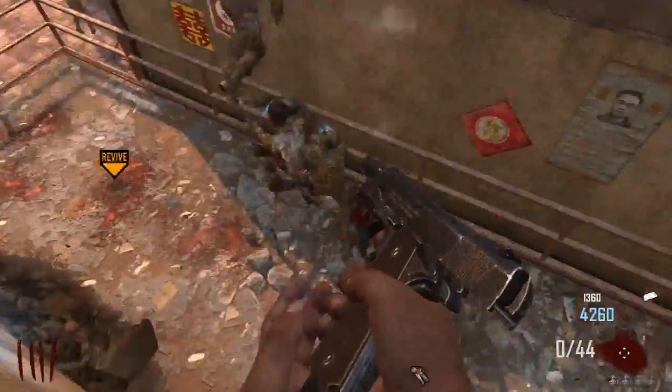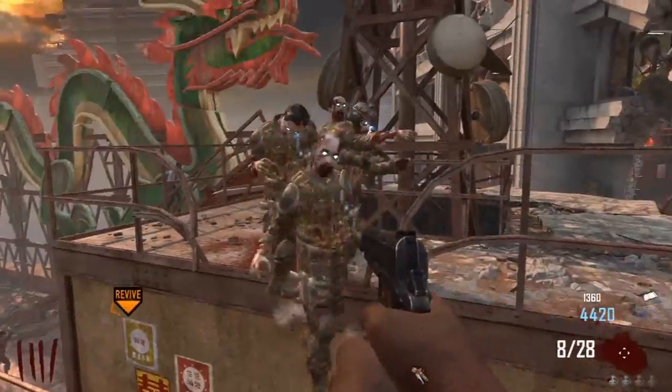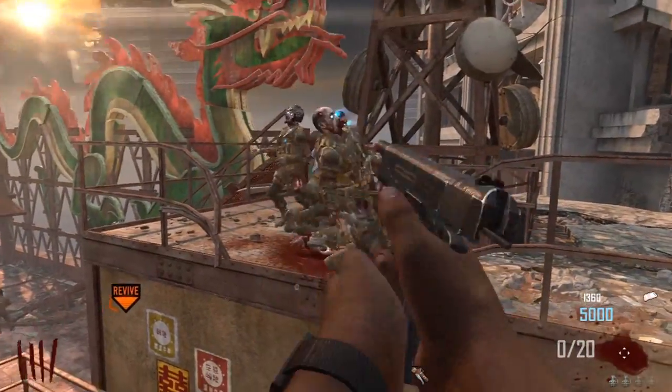Whoever does own this glitch, I have to give full credit to them — I'm simply promoting it on my channel. But apart from that guys, that is the first glitch going up on my channel. It's really easy and you can gain a lot of points by doing this. Obviously your friend has to find somewhere else he can survive.